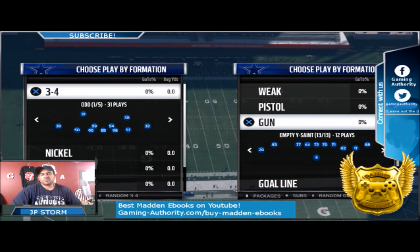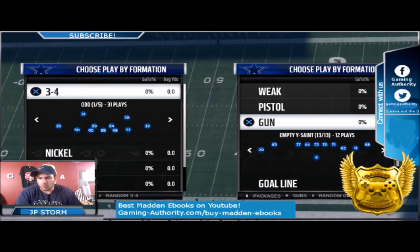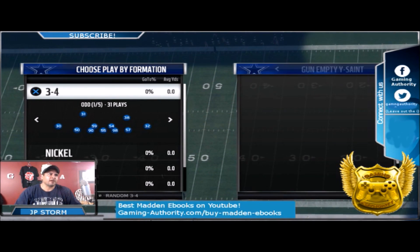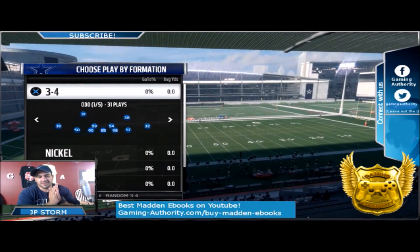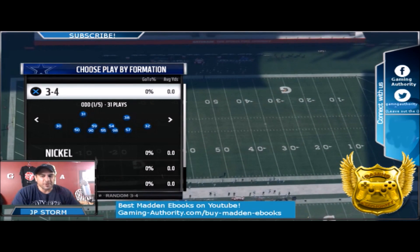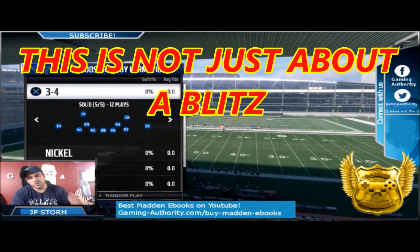We are trying to defend against five wide. My subscriber never said exactly what formation, team, or play, so I'm coming out of the Empty White Saints from the Saints playbook and picking the Saints Under — looks like a very hard play to stop. You guys are gonna think I'm crazy, but we are gonna defend five wide from the Three Four Solid. I know that sounds ridiculous, but it's like a glitchy type of defense.